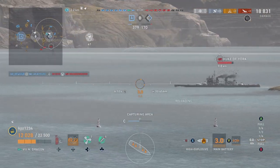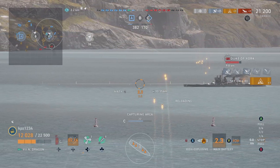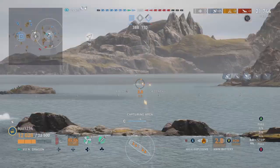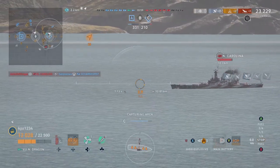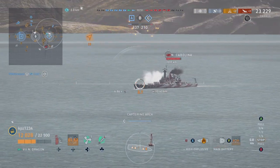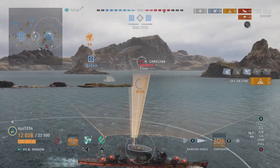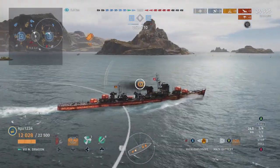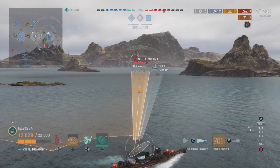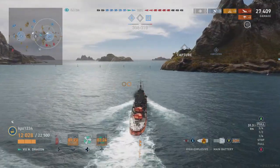All right, Duke of York out there - we'll start shooting at him. Let me go back to the comparison between the Fen Yang and the Akizuki. Base concealment: Akizuki 6.8 km, Northern Dragon 7.1 km. Consumables: Akizuki gets two torpedo reload boosters, Northern Dragon gets three torpedo reload boosters, plus the option of DFAA instead of speed boost - I don't recommend that at all. Guns: Akizuki 160 rounds per minute, Northern Dragon 102 rounds per minute. HE max damage: Akizuki 1200, Northern Dragon 1500. Fire chance: Akizuki 5%, Northern Dragon 8%.